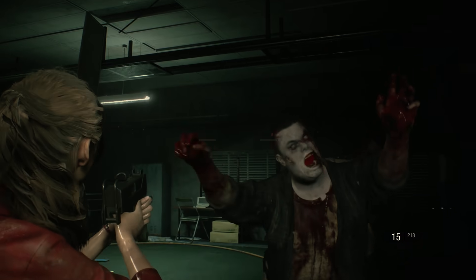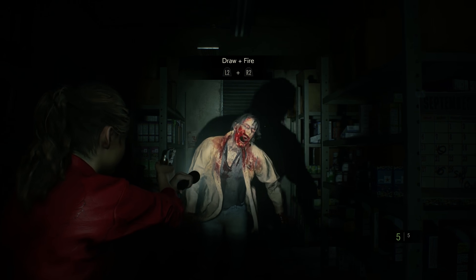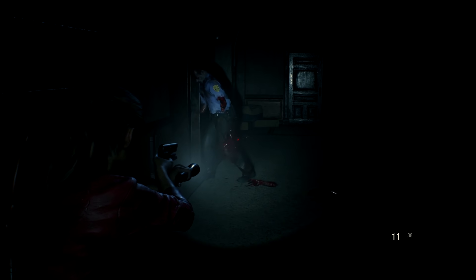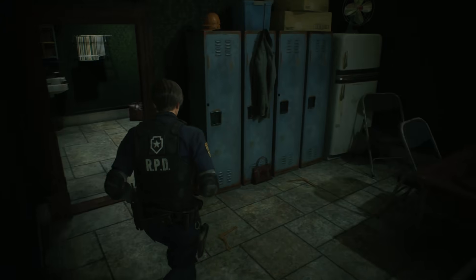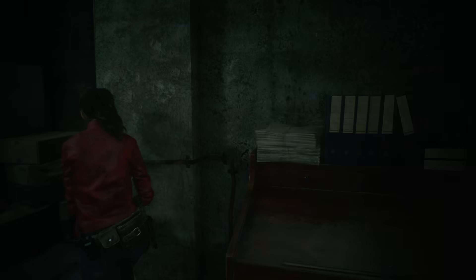Combat encounters are risky and dangerous, even on standard difficulty. Zombies are relentless as they bob and weave in an effort to close the gap and chew your neck off. Headshots are essential, but they require precision and patience, the latter of which isn't always possible when surrounded by a horde. You can also shoot off limbs to provide a tactical advantage depending on the situation. Resources and ammo are always in short supply, so missing shots isn't only demoralizing but life-threatening. The cramped confines of the RPD building are a nightmare as zombies lurk in the shadows and lunge from seemingly out of nowhere.